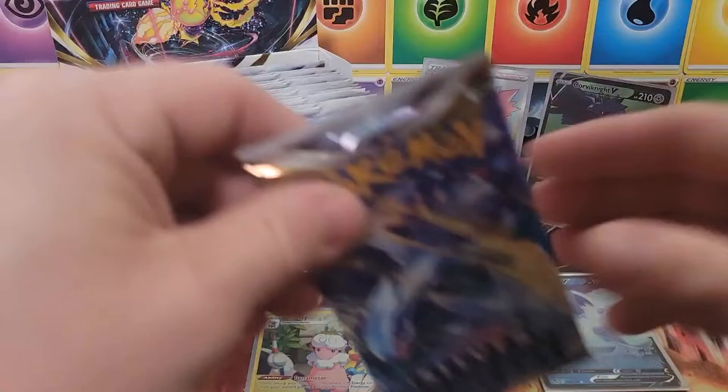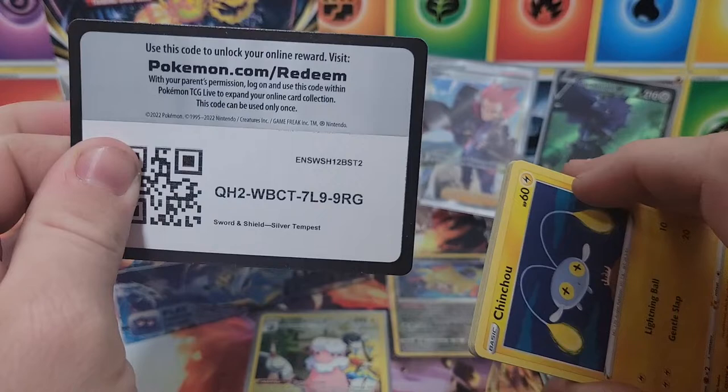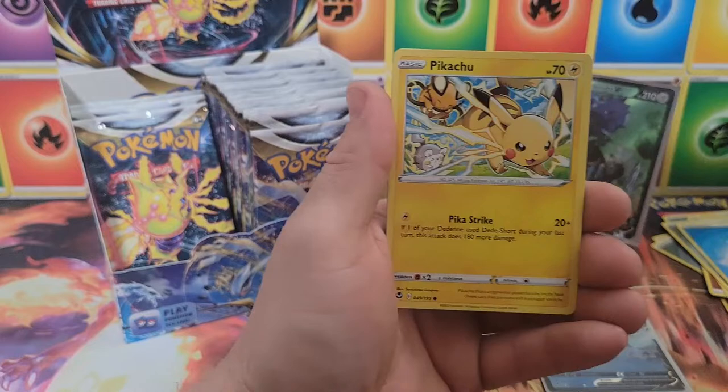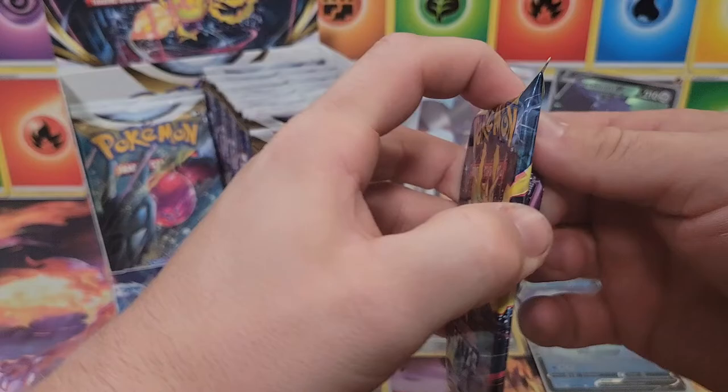Looks like four more packs from the left side. Wow, almost halfway through this booster box. It's going to be about a 20-minute video, hopefully a little longer — a lot of packs to open. Grass energy, Sunflora, Dedenne, Pikachu, Dewpider, reverse Worker, and a Keldeo non-holo. Three more to go from the left side.